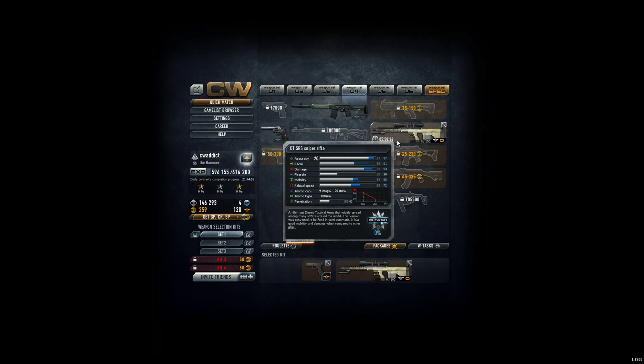Just see the numbers by yourself. Accuracy 87, recoil 88 which is quite high. Damage 79, which is quite low — I mean, for a sniper, but for a normal gun it's awesome, like a scout rifle. Fire rate of 30, that's more than a normal sniper. Mobility 59, bit slow. Reload speed is average, but now it comes to 165 meters range — that is like a heavy weapon.